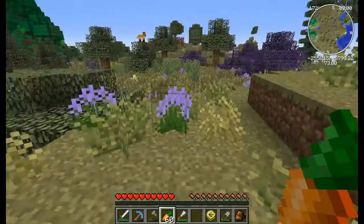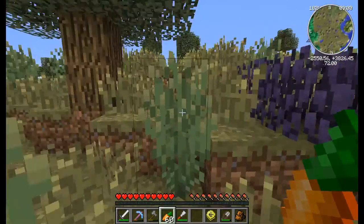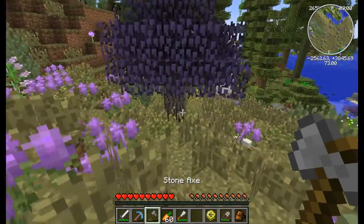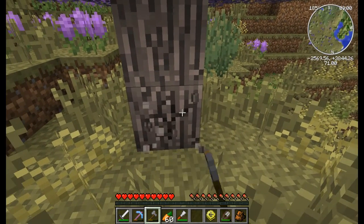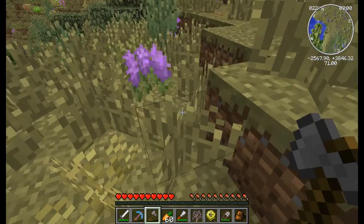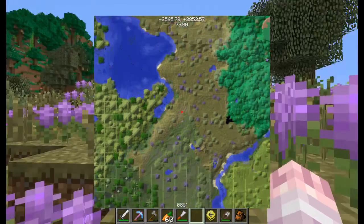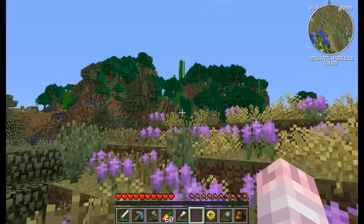Oh, that's a snake! That's another snake — run, let's just get away. Oh, here's the other lavender — look at how pretty it is. There's actually the timber mod, so it lets you chop down the entire tree at once, which is pretty awesome. Let's replant this and head back home.